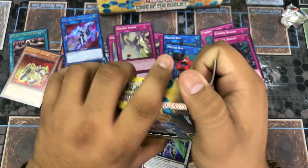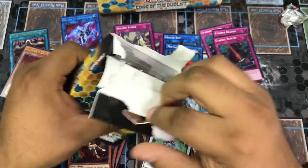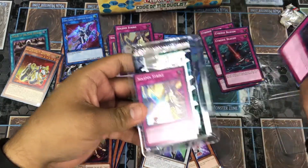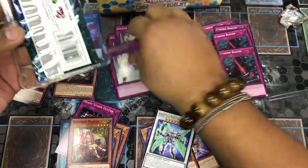We got more boxes over here — I thought we had less, I miscounted. All right — Cybers Beacon — and can we get another Solemn Strike? Holy crap!